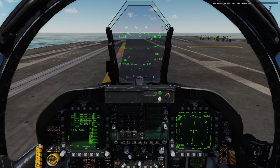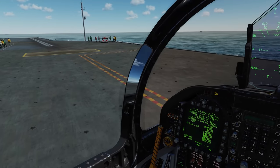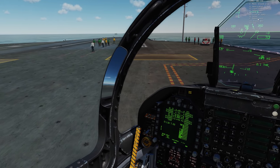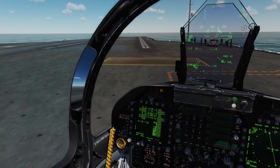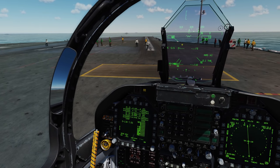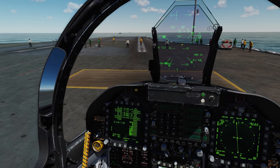It wasn't the prettiest landing, but we're back on the deck. To get the deck crew back into action, go to the comms menu, select ground crew, and hit Request Launch — everybody goes back to launch operations and starts taxiing in for another launch.